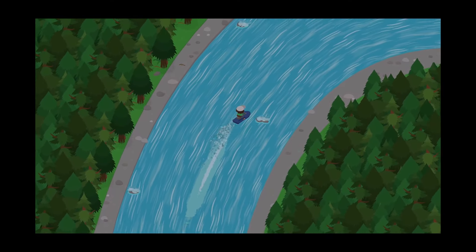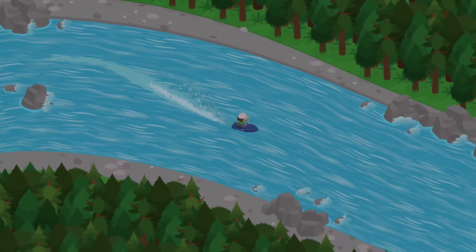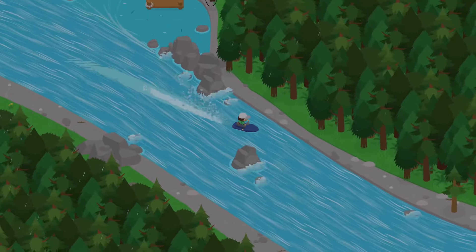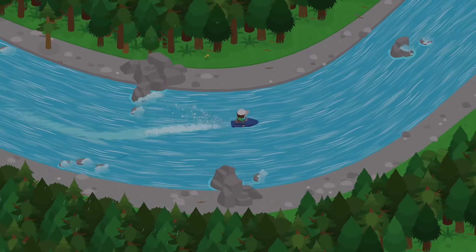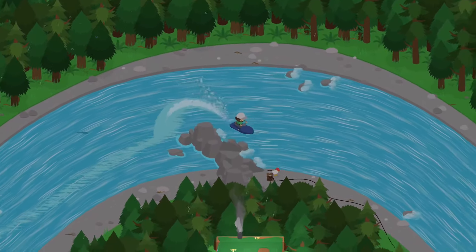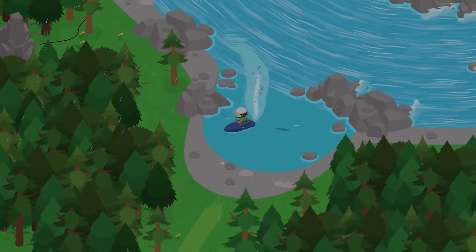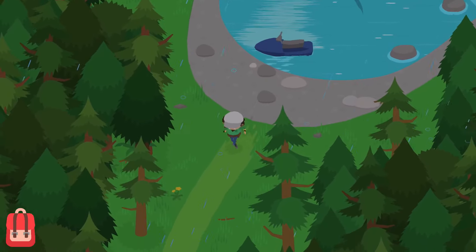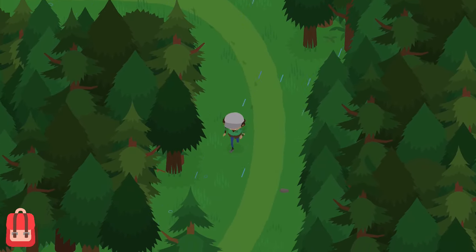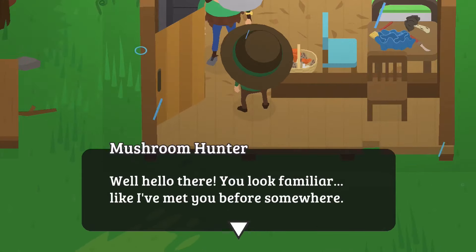Just follow the main part of the river - there'll be little rivers that cut off here and there, but follow the main part and you'll eventually see their house. You'll see a little pool of water which is the dock. In order to unlock it we need to clear some things. There's a little mushroom hunter's hut over here. Thank goodness we have the running shoes.